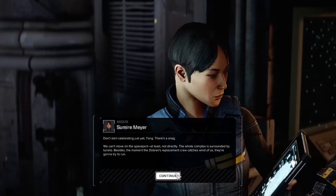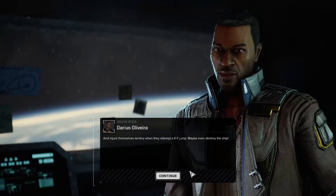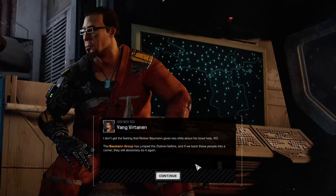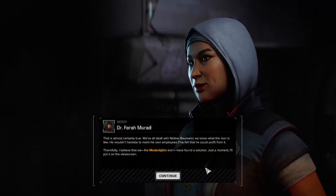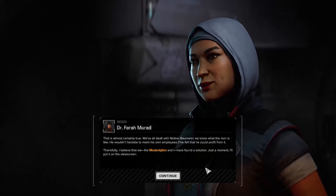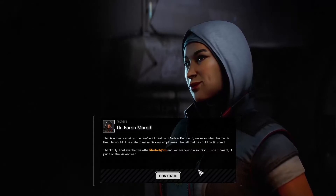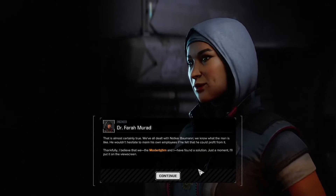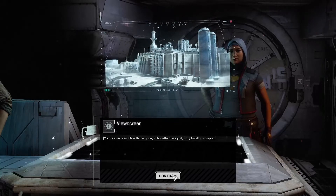Besides, the moment the Dobrev's replacement crew catches wind of us, they're going to try to run and injure themselves terribly when they attempt a KF jump — maybe even destroy the ship. I don't get the feeling that Knocker Bowman gives two shits about his hired help, Exo. The Bowman Group has jumped the Dobrev before, and if we back these people into a corner, they will absolutely do it again. We've all dealt with Knocker Bowman — we know what he's like. He wouldn't hesitate to maim his own employees if he felt he could profit from it. Thankfully, I believe that we — the Motorbjorn and I — have a solution. Just a moment, I'll put it on the view screen. Your view screen fills with a grainy silhouette of a squat, boxy building complex.